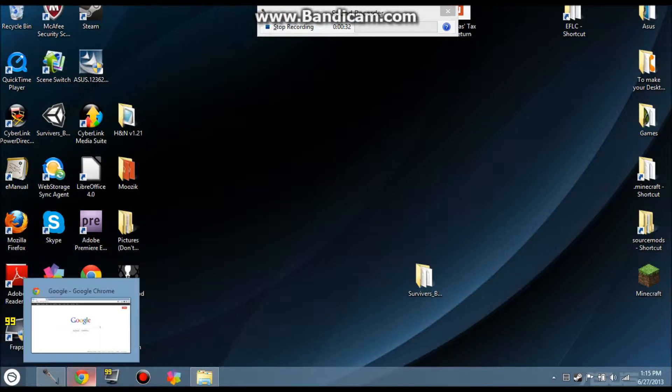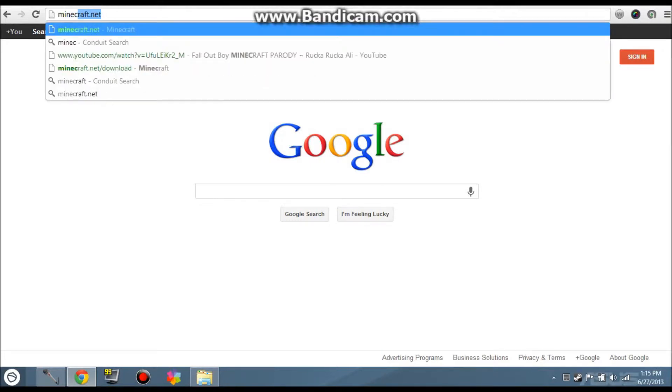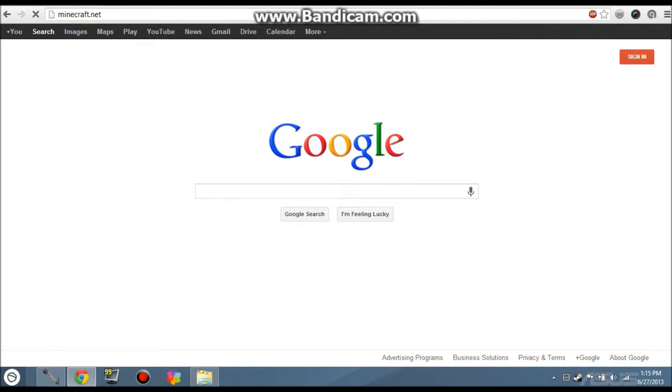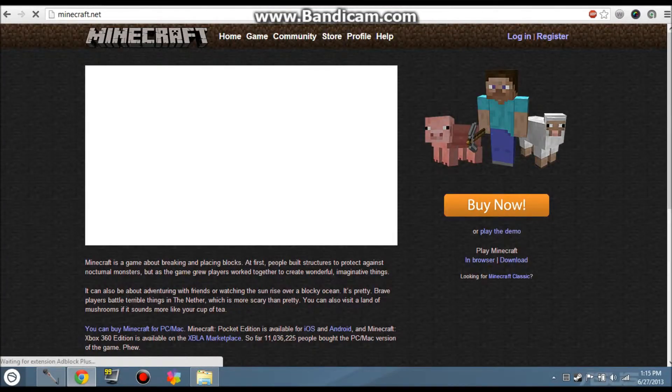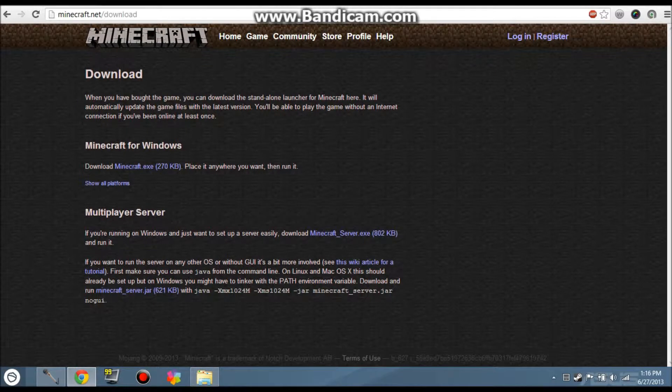What you're gonna wanna do is go to Minecraft.net. You're gonna wanna go to Download over here, and you're gonna wanna download this file: minecraftserver.exe.